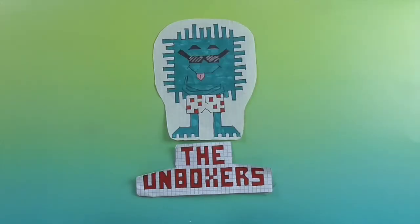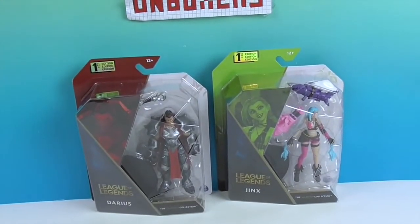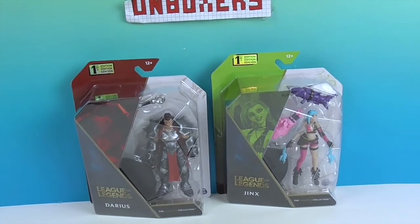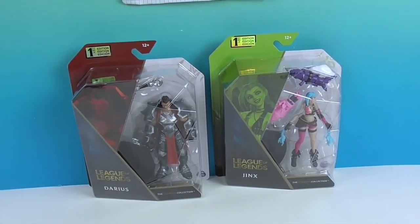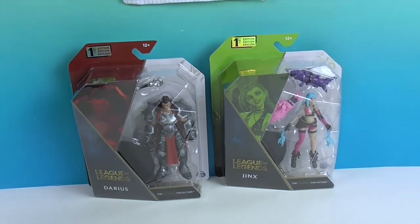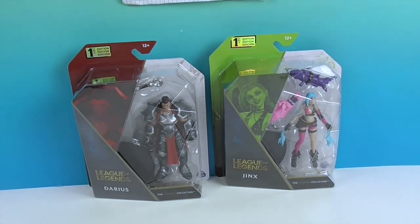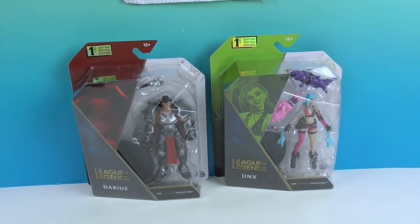Hello and welcome back to the Unboxers. Today we have two new figures from League of Legends. These are smaller than the figures we did earlier — these are like five inch, and then there are seven inch ones. We've done Zed and Thresh from the seven inch size, and as of the filming of this video, these are the only ones we've actually seen out and about.